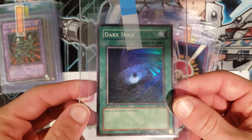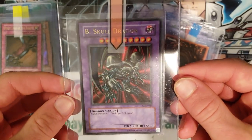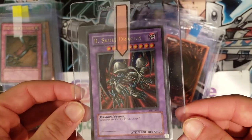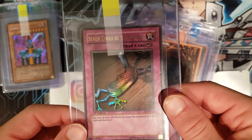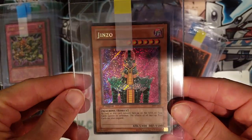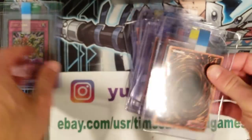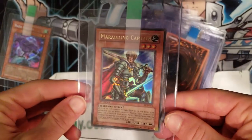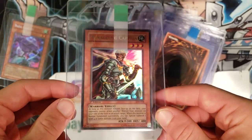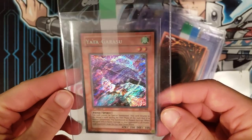Now we go back to LOB — a Dark Hole, Legend of Blue Eyes, first edition second print. A Beast of Gold Dragon, only unlimited on this one unfortunately, but still a gem mint card in my opinion — it should get a 10. Seven Tools of the Bandit. Metal Raiders first edition — a Jinzo, the pack-pulled one on my channel if you haven't seen it. Some Legacy of Darkness: Last Turn, another Last Turn, a Yamata Dragon — always known for centering issues. A Marauding Captain, Legacy of Darkness, also seen in Reinforcement of the Army. And a Yata-Garasu — the Yata Lock. That's how we'll end it.